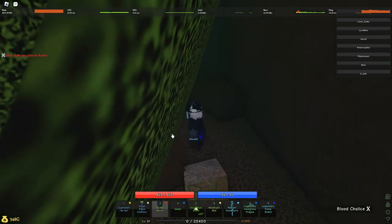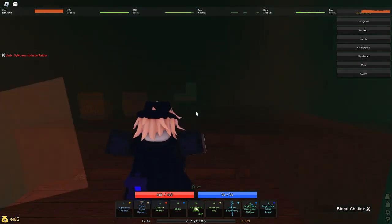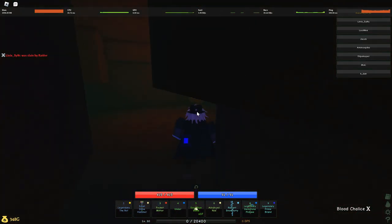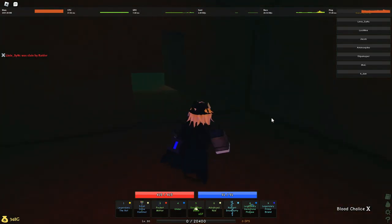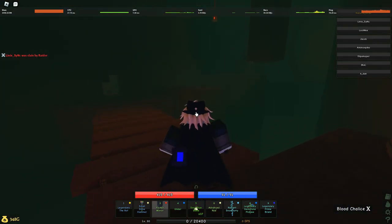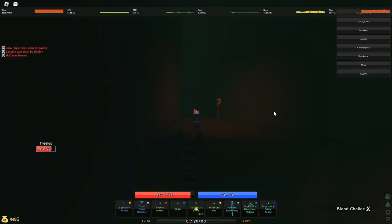We go back to Forgotten Village to talk to Lemo. Then, giving him the toolbox puts you in a cutscene at the start of the catacombs. This is the entrance to the catacombs, where Lemo sets the ladder.